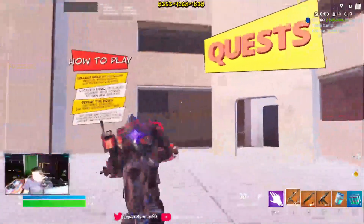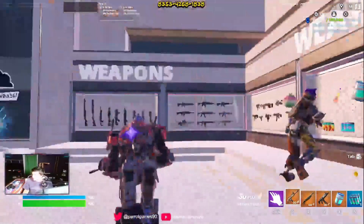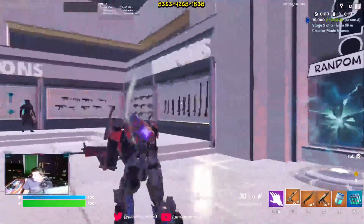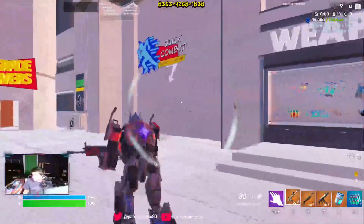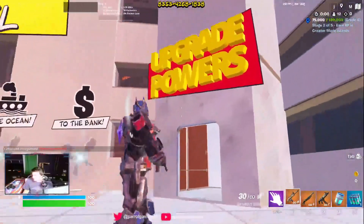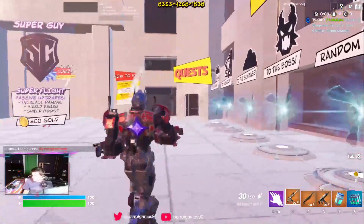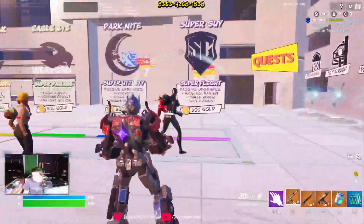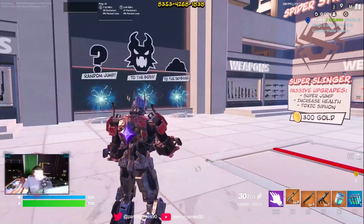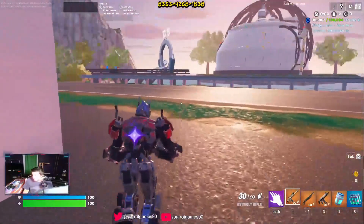So pretty much you have quests, you have quick combat park, you have all your weapons here, random jump to the boss or to the skybase, you have more weapons here, you have a refund station, you have upgrade powers, you have the bench, the ocean, the boss — and over here is where you get your powers once you reach a certain amount of coins. So let's go here — there we go.